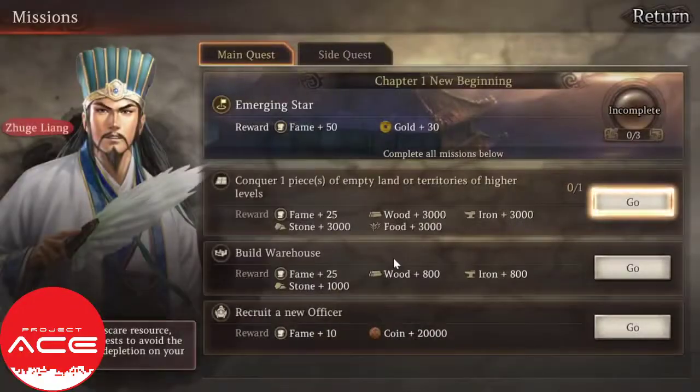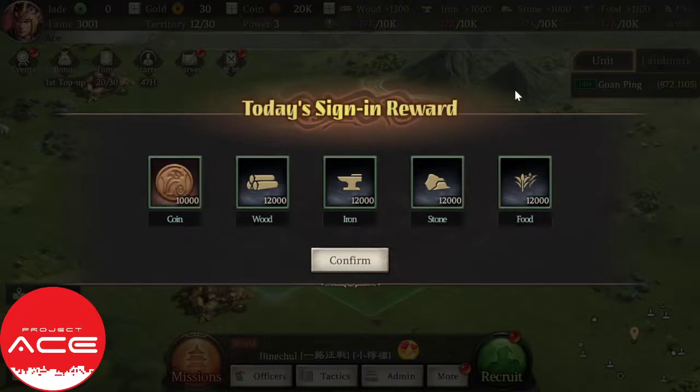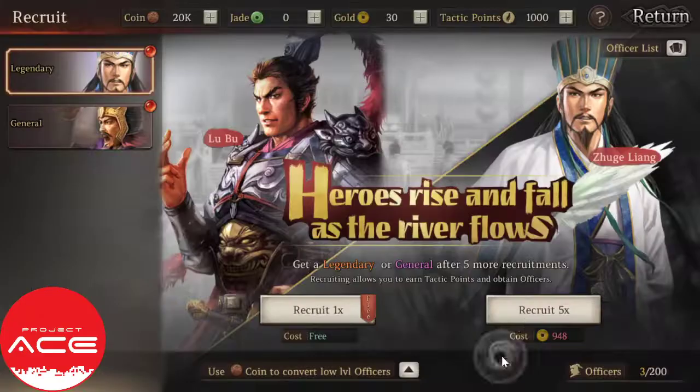Just to help you out, you can follow the mission here — for example, conquer one piece of empty land or higher. Stick to the missions and once you complete them, you get extra resources. I would suggest following the mission instructions. Once you start, you also get a free pull — hopefully you get something good.